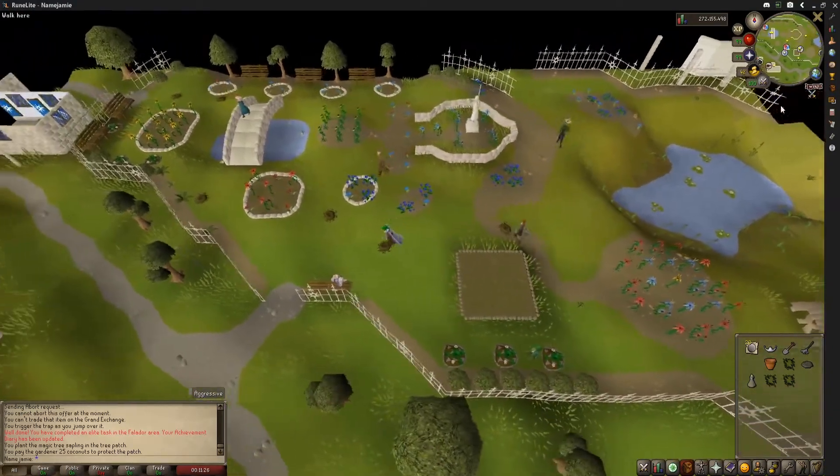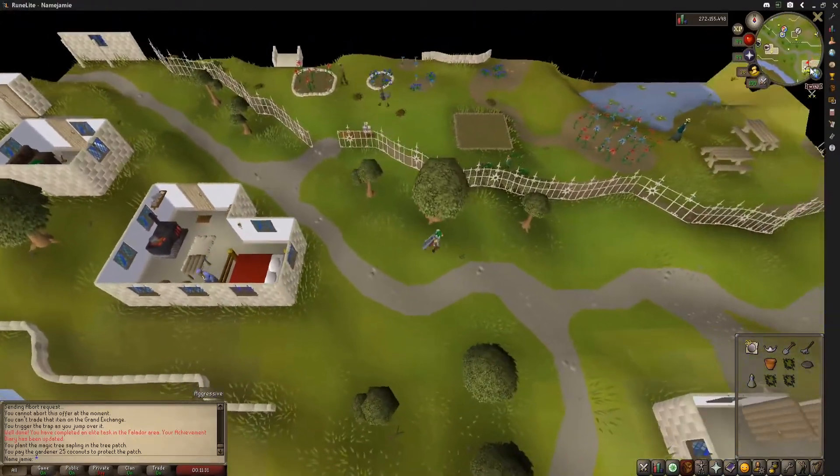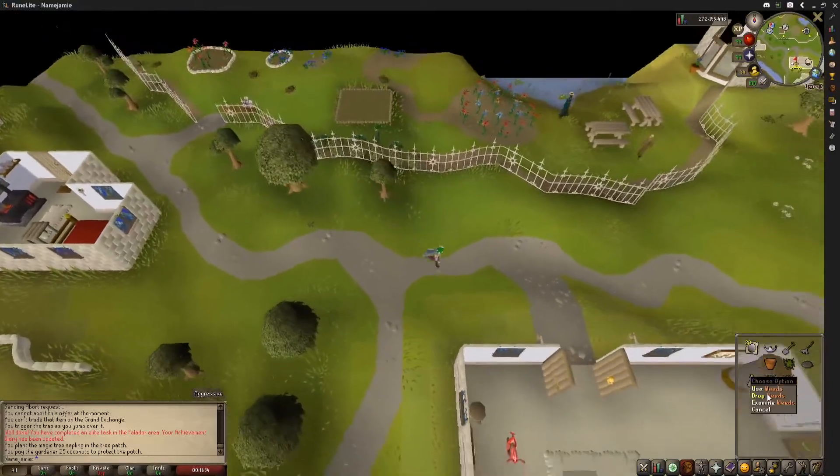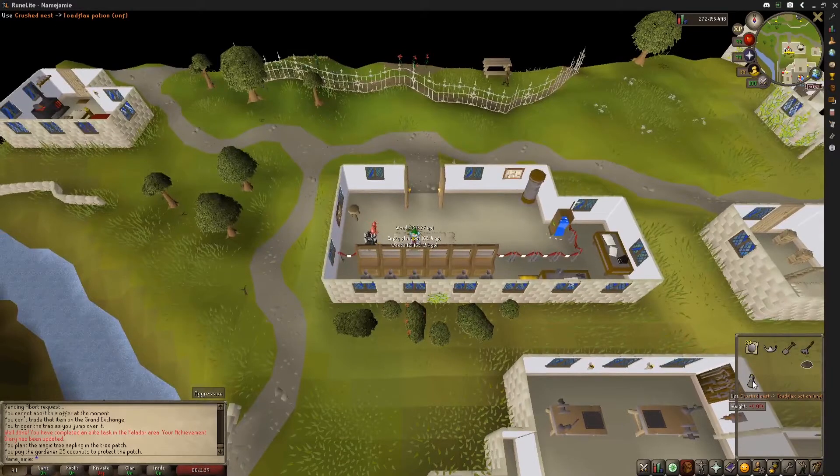Once that is done, head slightly south to the bank here. Once inside the bank, combine your bird's nest with your unfinished toadflax potion to complete task number four.